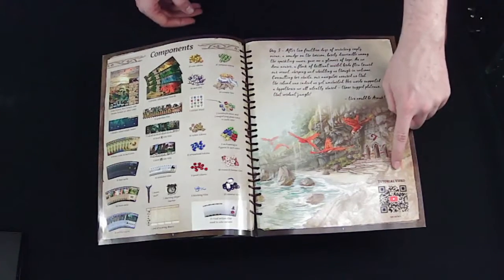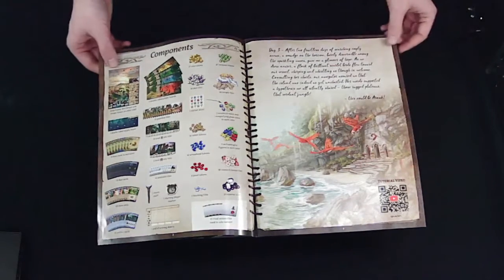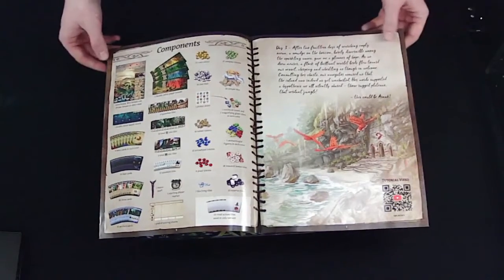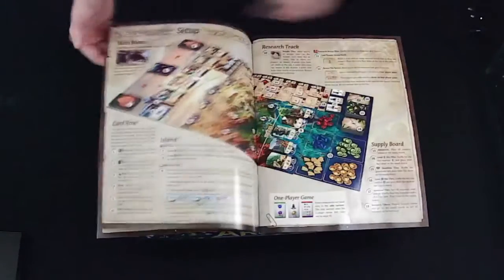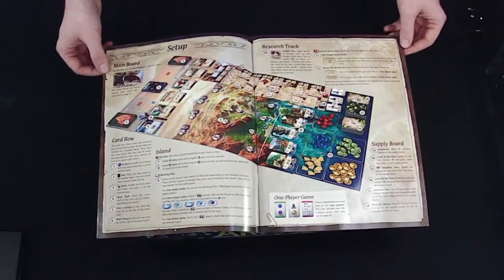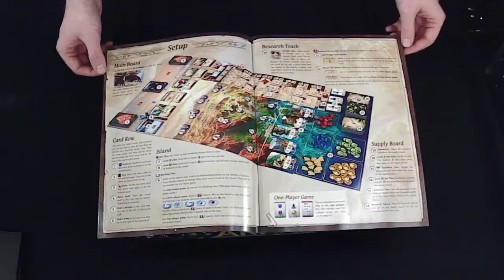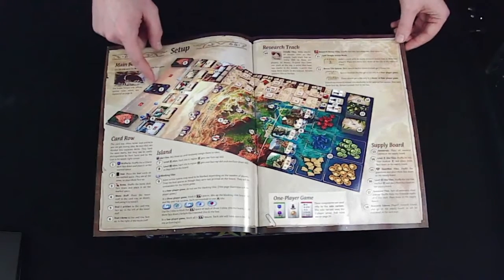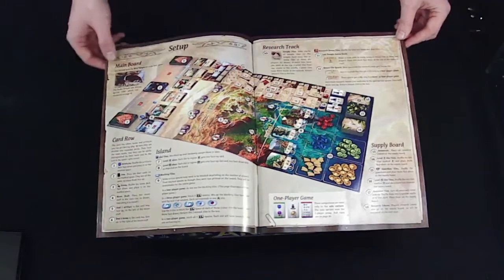It does look like there's a tutorial video you can scan and watch. Lists all the components, pretty clearly stating what they are. There's a large two-page layout for the board setup, numbered, showing in detail where everything is on the board — looks easy to set up.